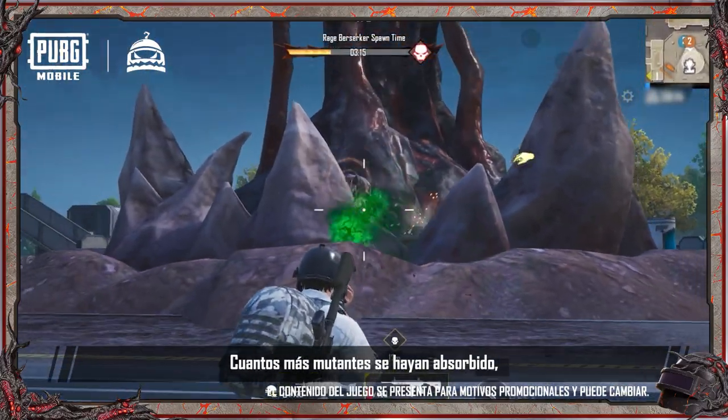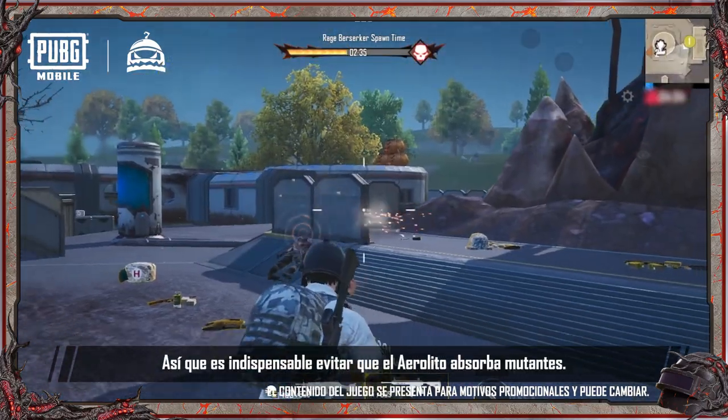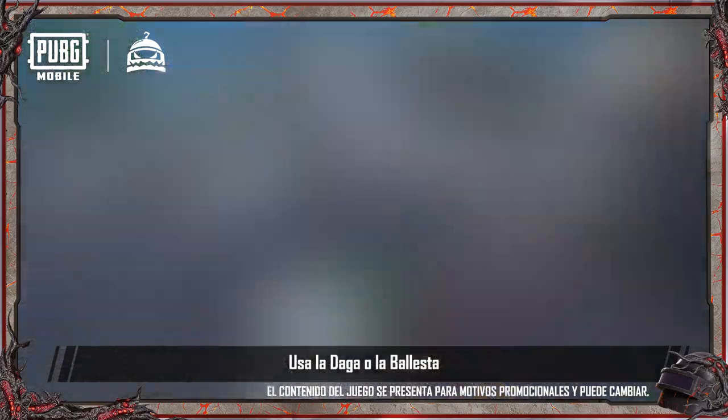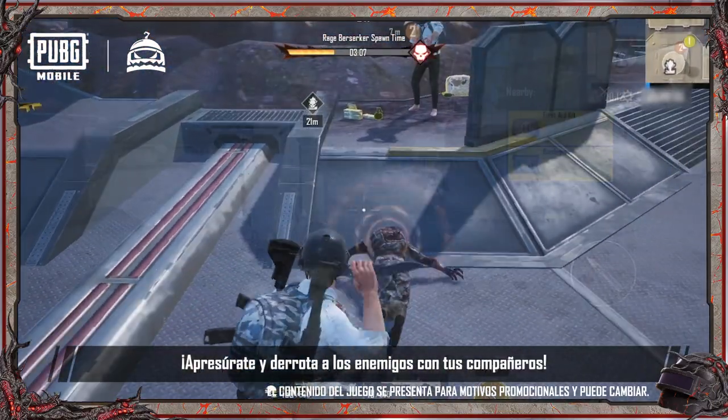The more mutants that were absorbed during the countdown, the higher its health, destructive power, size, and danger. So it's imperative to stop the Aerolith from absorbing mutants. Use the dagger or crossbow for greater effect and to deal more damage. Hurry and defeat the enemies with your teammates.